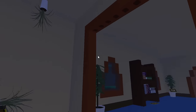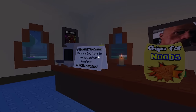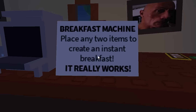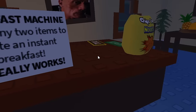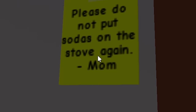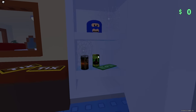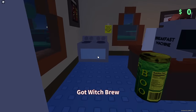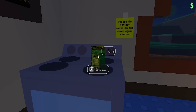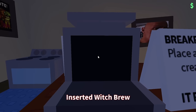What happened here? Why is it on the ceiling? What's this? Breakfast machine — place any two items to create an instant breakfast. It really works. I don't know if I want to believe that. Please do not put sodas on the stove again, mom. Well, I think we should actually go ahead and do that. Actually, you know what, I want to try out the breakfast machine first. There we go, let's throw that in there.